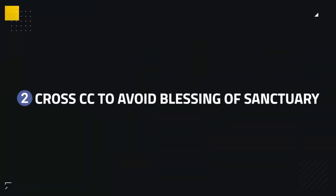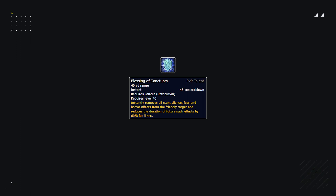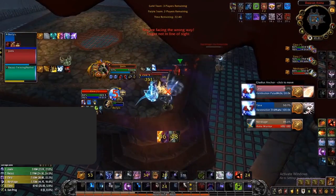Another way to counter Ret is to cross crowd control Ret Paladins in order to avoid Blessing of Sanctuary from being used. Blessing of Sanctuary is a PvP talent that can get their partner out of stun or fear effects, being on quite a low cooldown. To avoid this being used on healers or on their DPS, you want to cross crowd control them when you are going for their partners in order to force the Trinket Sanctuary out of them or deny the use of it completely. This can be done with most crowd control effects on the Ret and can be easier to accomplish with AoE effects such as shown here.